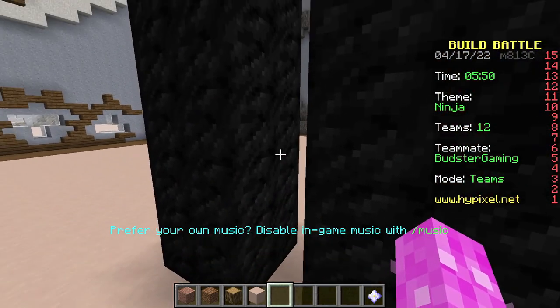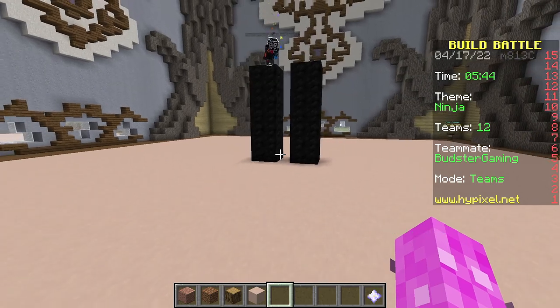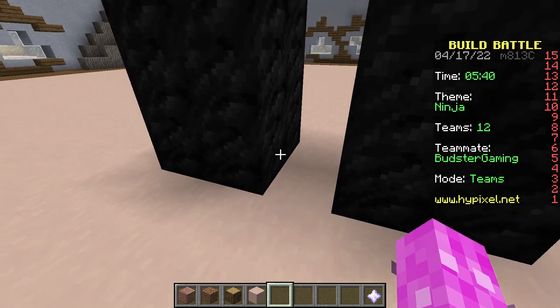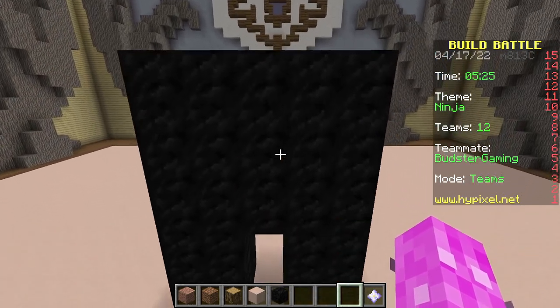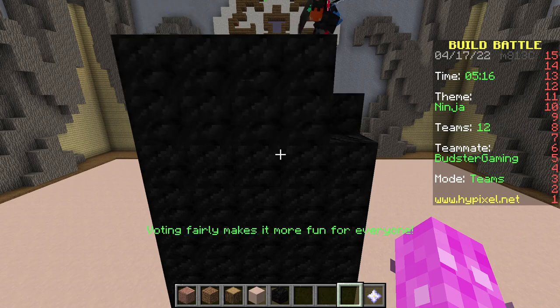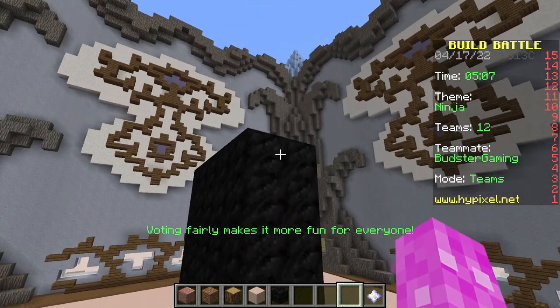Maybe 4 blocks up? We should have a waist start, so 4 blocks up from the ground — 4 blocks of air. Like right here, maybe? Yeah, there you go. That's pretty good. So maybe 2 more blocks of coal on top of that? There we go.